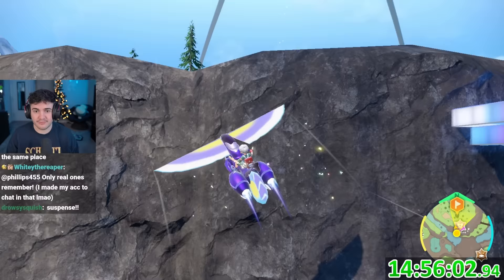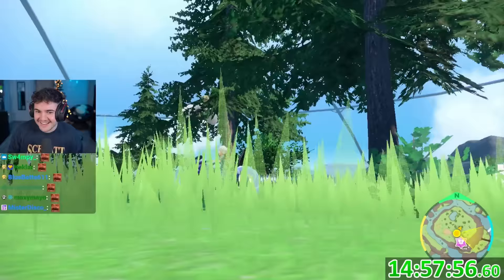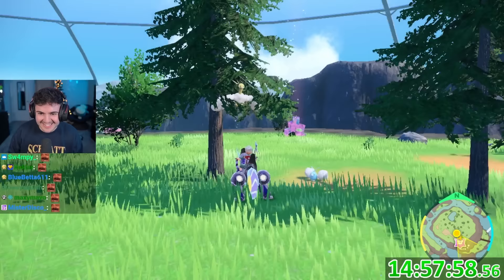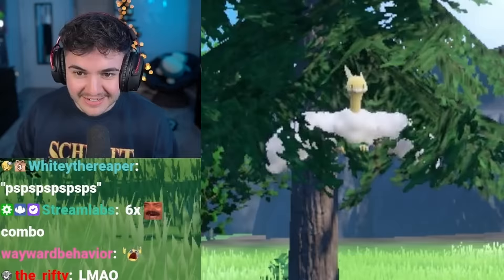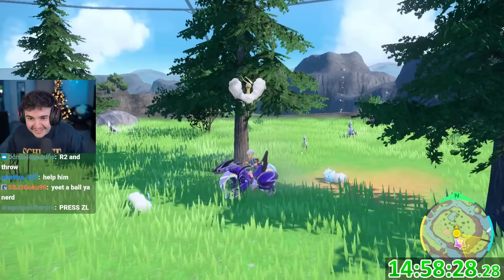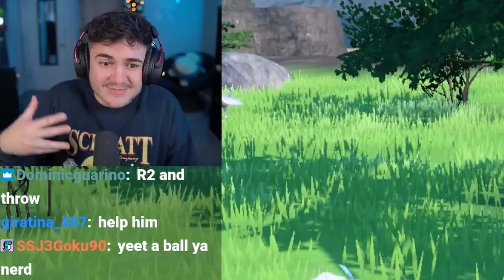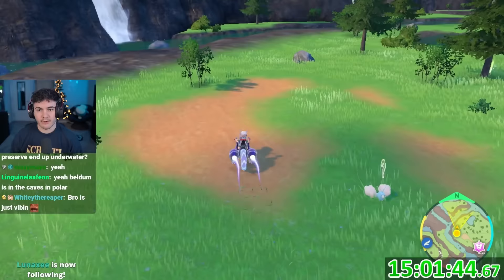I definitely found a shiny in the Nature Reserve, but it got stuck on a piece of geometry high up and I had to go retrieve it myself. Meanwhile, my chat was talking all at once and I couldn't finish a story I was trying to tell. I also noted that I found all the flying types in this area except for the one I actually came for — Skarmory.